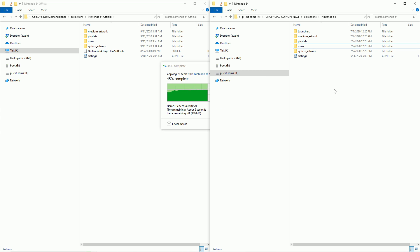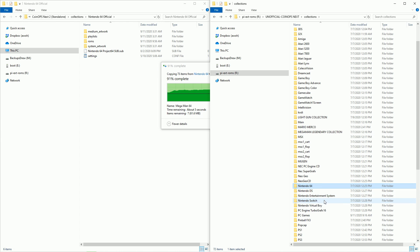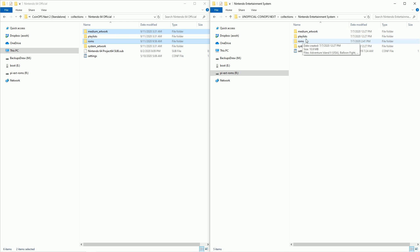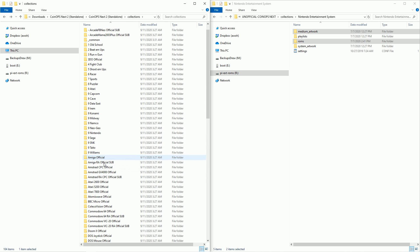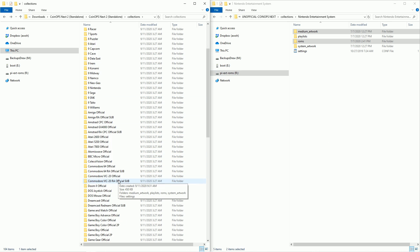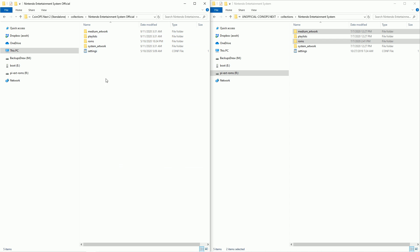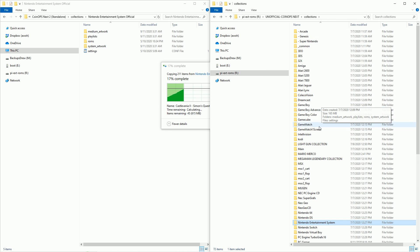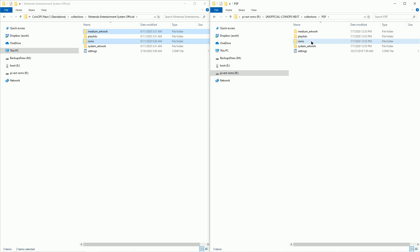I'm also a big fan of Super Nintendo, so let's go ahead and add those over as well, or access to regular Nintendo since they're small. As far as the arcade set, I really want to add the CoinOps Next official arcade set, so I'm going to wait to do that. Let's do a different system — PlayStation 1 is really big. I think PSP I don't have that many ROMs, so let's go ahead and do PSP as a Sony one.